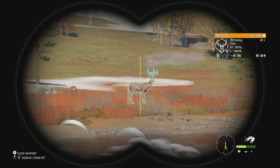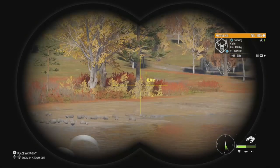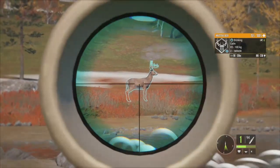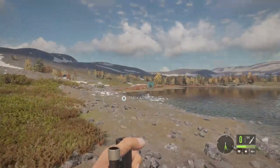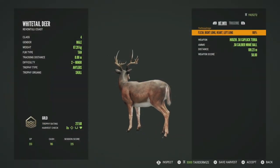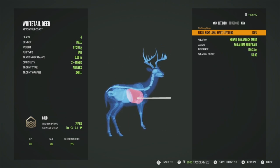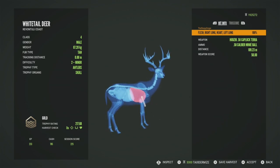That Whitetail right there is definitely a lot better — goes up to 226 and he's max weight potential. We are going to take him down. We also have a level 2 that goes up to 194, which should be a gold. Let's take that shot — and just dropped him on the spot, just fantastic. He's going to be a gold at 217.68. I figured he would be gold because he was max weight potential with a really good rack. Got him in the right lung, the heart, and the left lung — a heart shot with the muzzleloader at 109 meters.